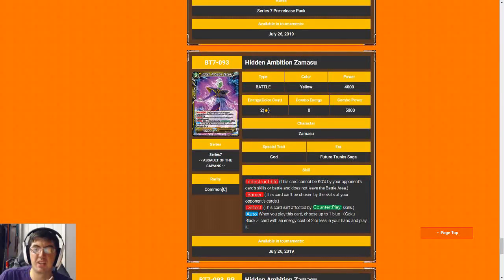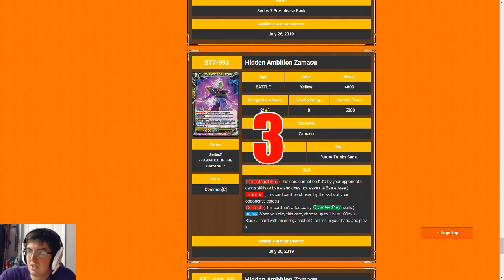Now for the reverse: Hidden Ambitions Zamasu. This card is abysmal. Two-cost 4k is literally an unplayable rate. It's indestructible, but I don't care because it doesn't have blocker or any relevant attacking stats where I care if it dies. When you play it you get to play a Goku Black that costs two or less, of which there's only one in the format and he costs the same — so why wouldn't I just play Goku Black for two? The only real reason to jam this card is if you're on the leader and you opened the super rare, Divine Providence. Otherwise I see almost no reason to deck this guy — easy three, he's just yellow energy.